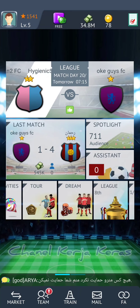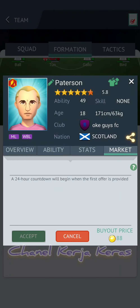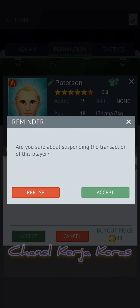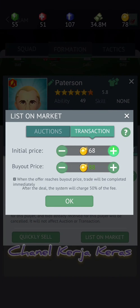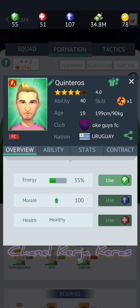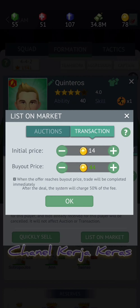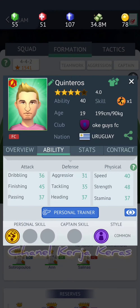Di sini kita bakal lihat dulu apa saja perubahan-perubahan yang ada di game ini, yaitu di bagian menjual pemain. Kalau dulu, maksimal kita bisa jual pemain walaupun itu superstar ataupun pemain biasa. Kalau umurnya muda, paling besar itu 92 koin atau 94 koin. Itu sudah maksimal, walaupun itu captain skill. Ini berbeda dengan yang versi terbaru.